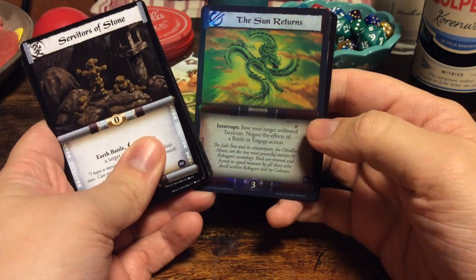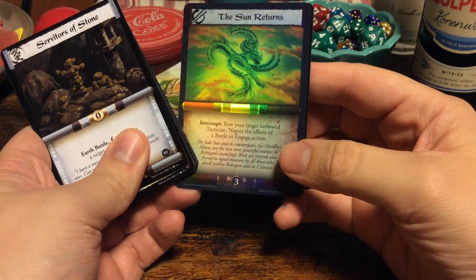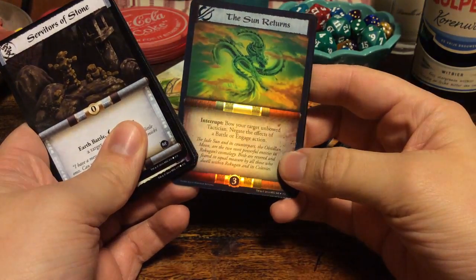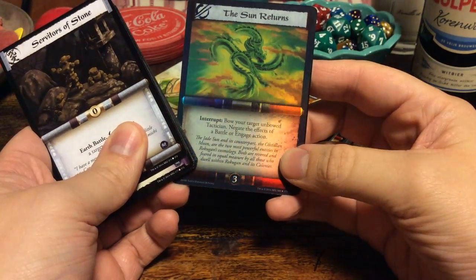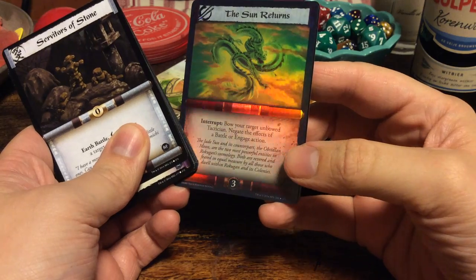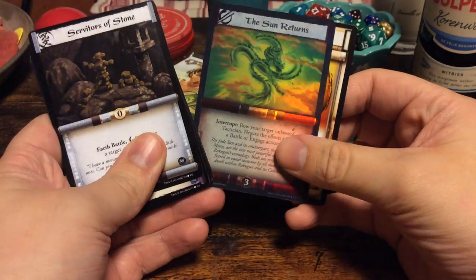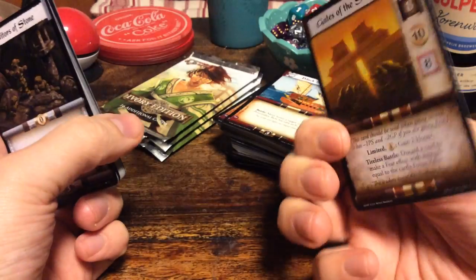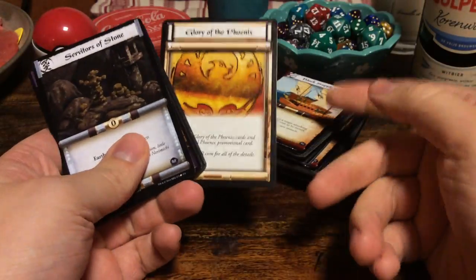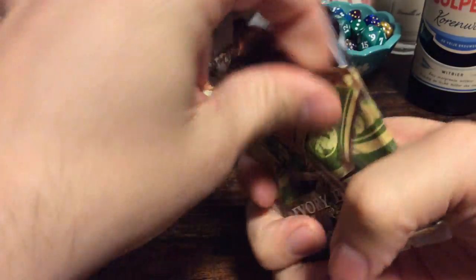What is it? This is a strategy card. It says interrupt: bow your target, an unbowed tactician, and negate the effects of a battle or engage action. So you can basically prevent a battle — that's pretty cool. Sun Returns. And Glory of the Phoenix — same as the one with the Crab, just collect five and get something. But yeah, that doesn't exist anymore. Too bad.